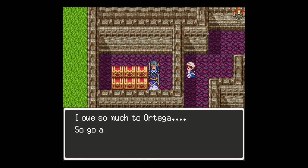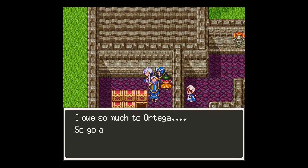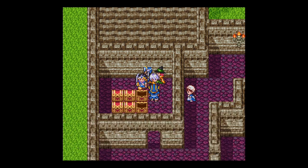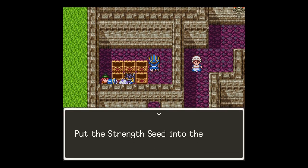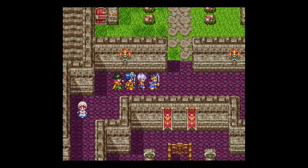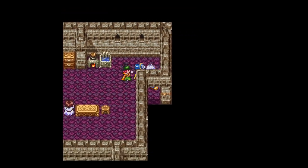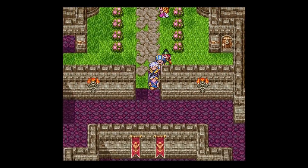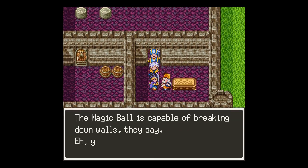Alright, we've got a magic key door right here. I owe so much to Ortega — go ahead and take these items, I'll pretend I didn't see anything at all. We've got a rune staff, a hero ring, some gold, some more gold, an agility seed — nice — and a strength seed. Good stuff. Put it in the bag. Was there anything else here that needed the magic key? Yeah, they're just talking about magic ball. Yeah, we knew.